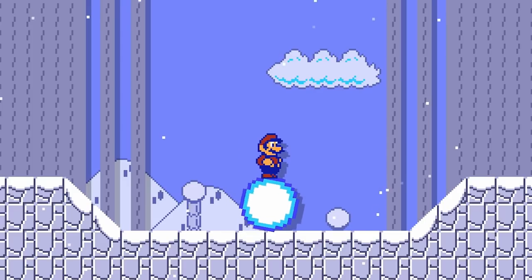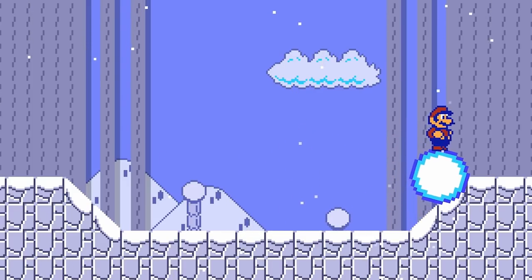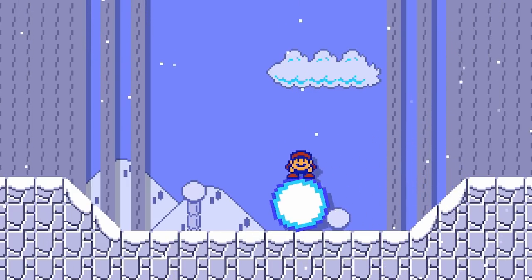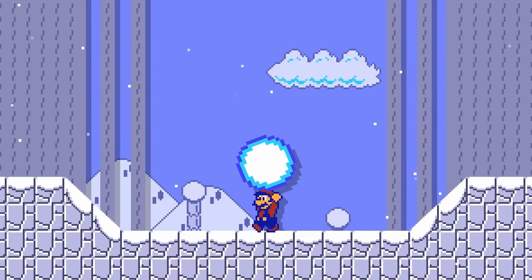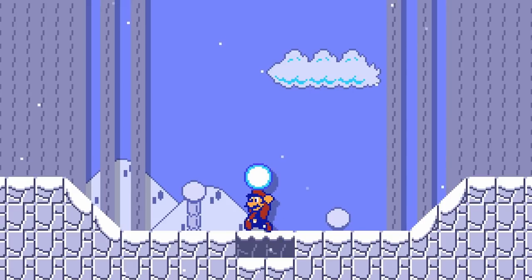SMB2 Mario is able to stand on top of a Snow Ball instead of bouncing off of it, whether it's rolling or not, and is able to pick one up from above, including a Giant Snow Ball. He is also able to summon a Snow Ball from ground blocks or semi-solids by crouching and then pressing the Run button.